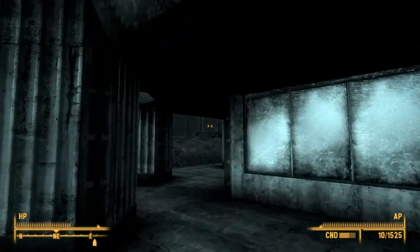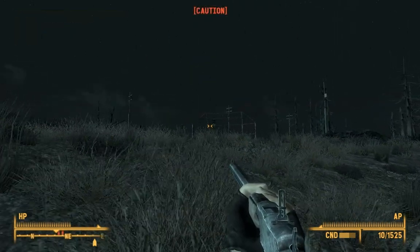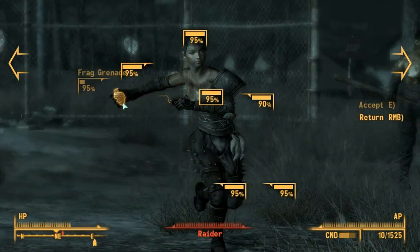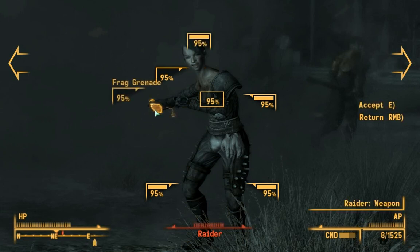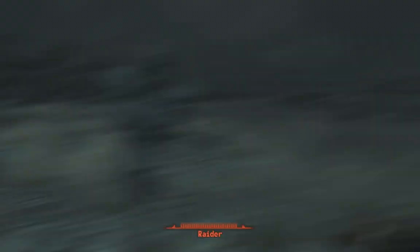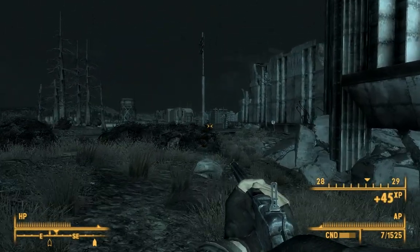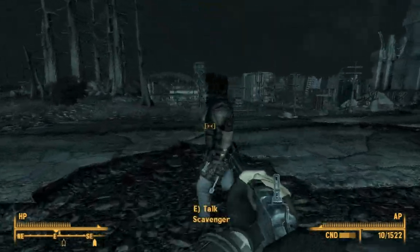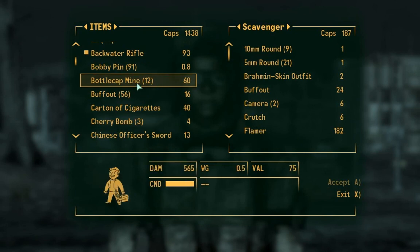I'm pretty sure it's more to our east still. Let's check out this house. Oh, there's the baseball field with a raider playing baseball. One of them has a frag grenade and the other one has a baseball bat. I always love doing that — you can shoot grenades off their hands and stuff. Who the hell is this? A scavenger. Do you have anything for sale?